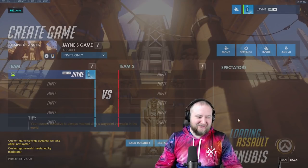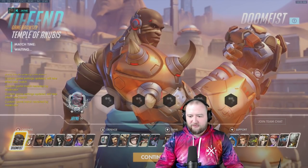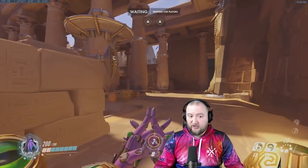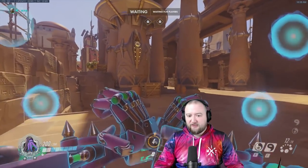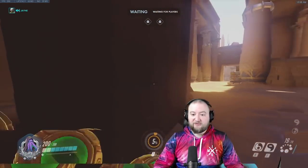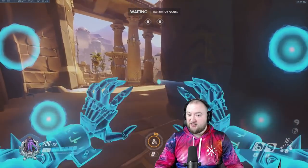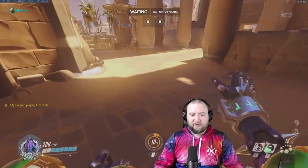Here's a question: what is the best Zenyatta positioning on Anubis? Option A: positioned here with cover from the Widowmaker on high ground, where you can peek and fire right-clicks. Option B: behind here for right-clicks down Main. Option C: holding right, with a nice angle for a right-click. A, B, or C?